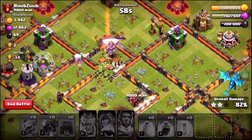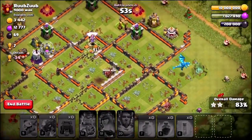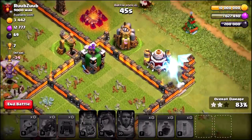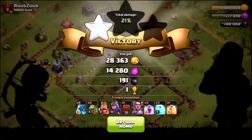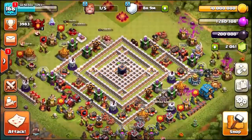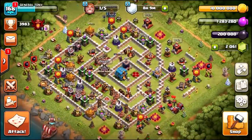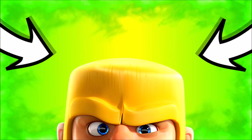We use the Queen's ability, but it's unclear if we'll get a three star — we didn't have a strategy and we didn't have an attacking Clan Castle either. The final Electro Dragon goes down, a Lightning spell drops, and some buildings survive. We end up at 83%, which is a huge difference compared to the level one result. That's the end of this episode — leave a like if you enjoyed it, subscribe to the channel, and stay tuned for the next video. Peace out.